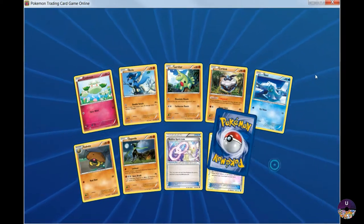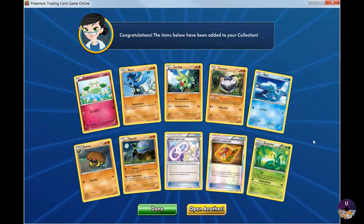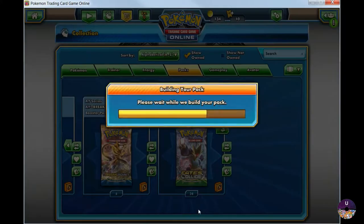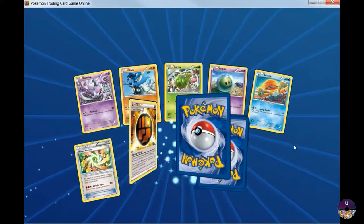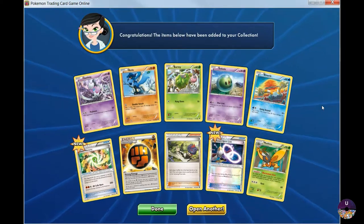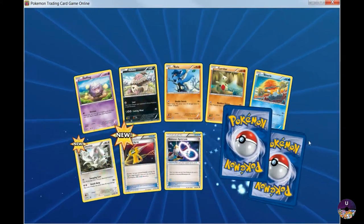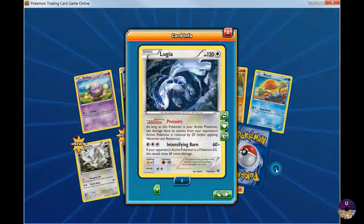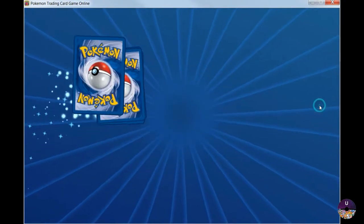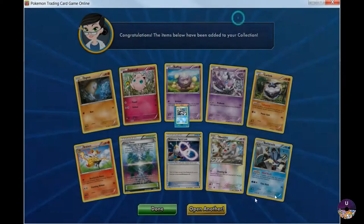I actually have a Water Deck, and it consists of a lot of Lugia and some other Pokémon that are supposed to be in there, but I think I have way too many. This one we have Superior. I have about two Lugia — one Lugia full art. I'm just looking for some other good water Pokémon I can substitute those with. In this one we have another Mothen. Oh, we got a Delphox, and another Lugia. The Delphox is actually not bad.